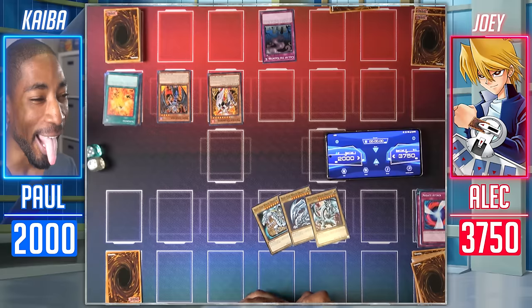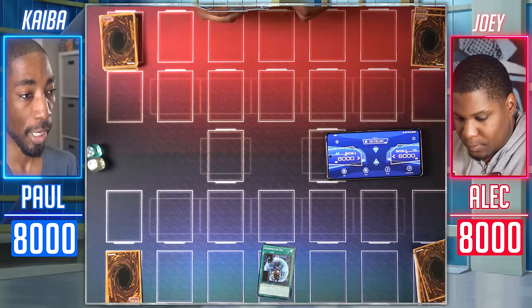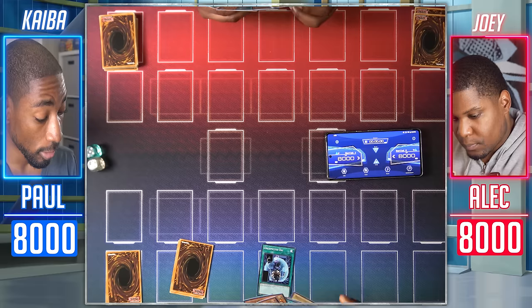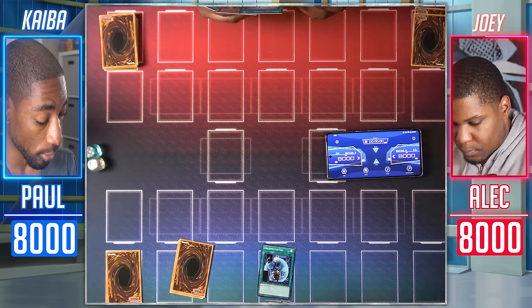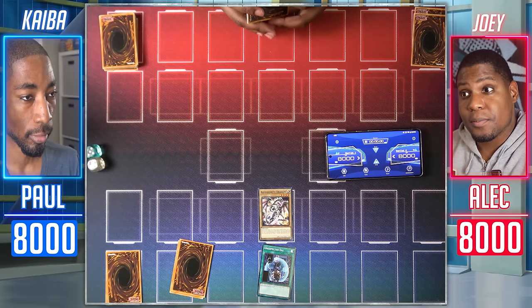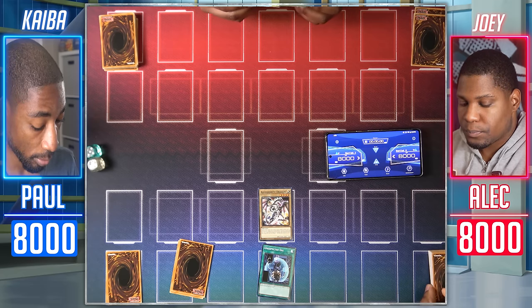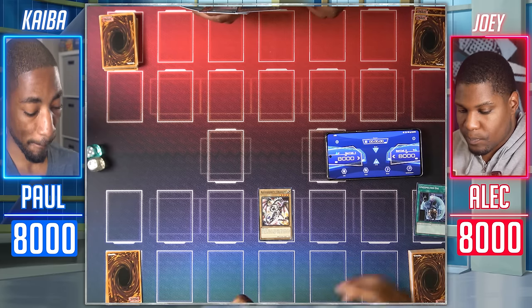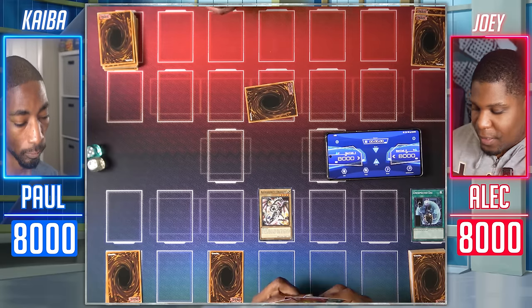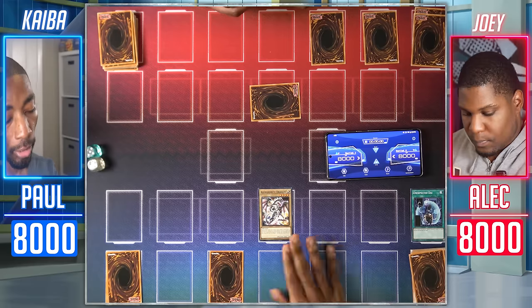Game three! I have Beacon of White and Rider of the Stormwind. I'm gonna start by activating Unexpected Die — since I control no monsters, I can summon a level 4 or lower normal monster straight from my deck. Say hello to the Alexandrite Dragon — 2,000 attack. The Tsar's lost jewels can be caught on the scale of this priceless dragon. I'll set one card face down and end my turn. Draw! I'll set a monster face down, then set two Spell/Traps face down, and end my turn.